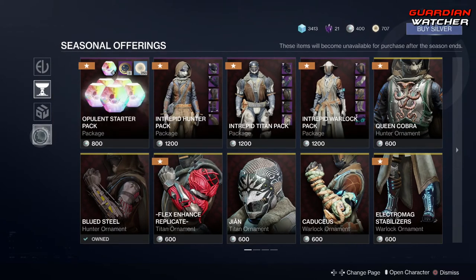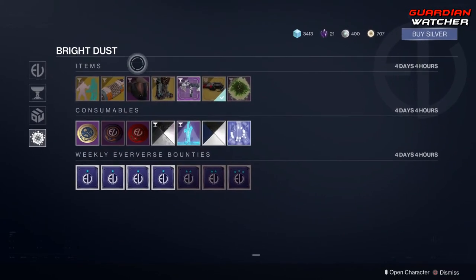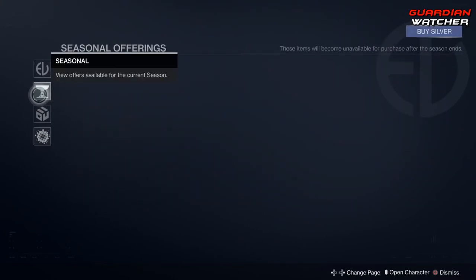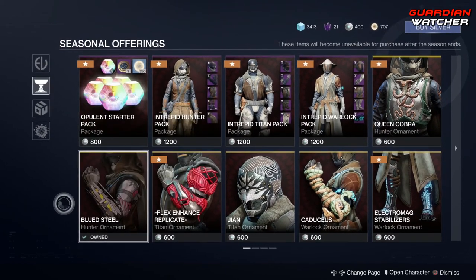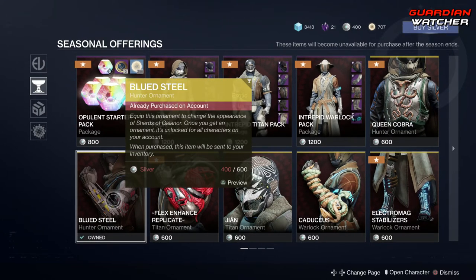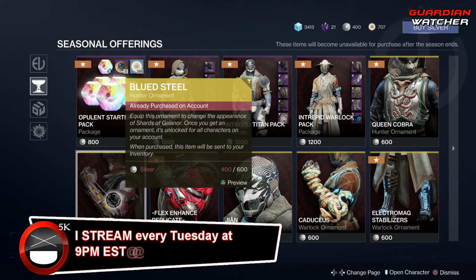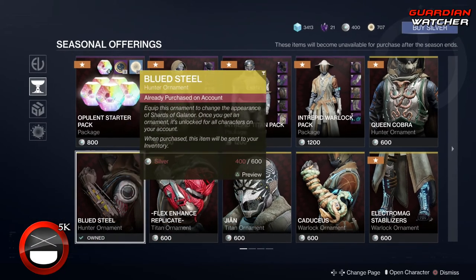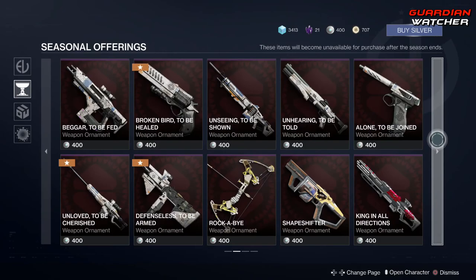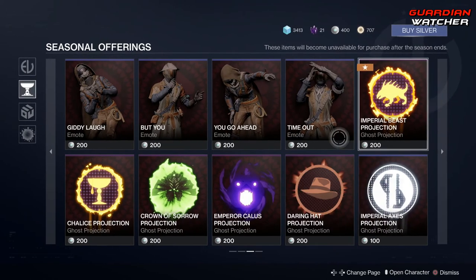You can wait for the Bright Dust to show up in the Bright Dust section and get it through Bright Dust. But this is more for those people who can't wait and want it then. I'm not gonna lie, I had leftover silver, I love the Shards of Galenor, I bought this — just saying. Probably not gonna buy anything else with silver until Destiny 2 Shadowkeep comes out in September later on this year, and I will be doing a video on that. But that's a lot of silver they're asking for.